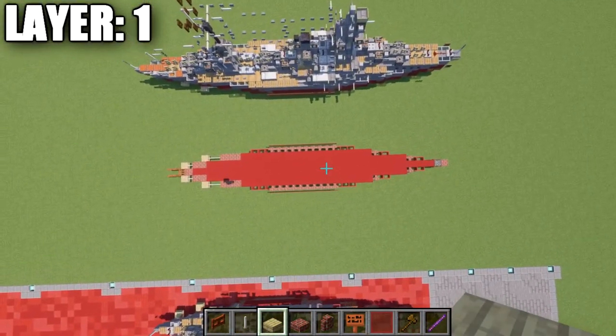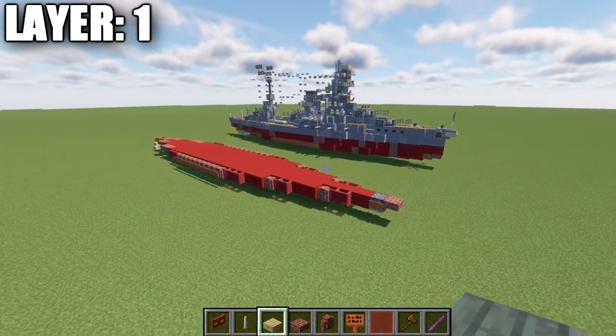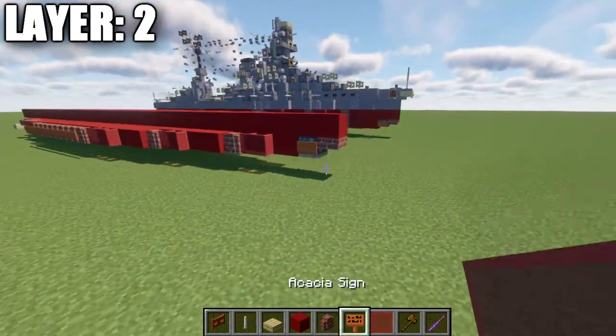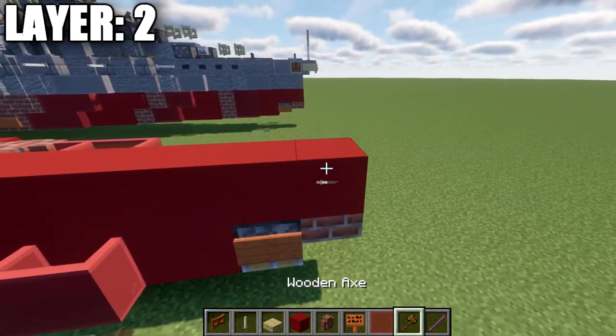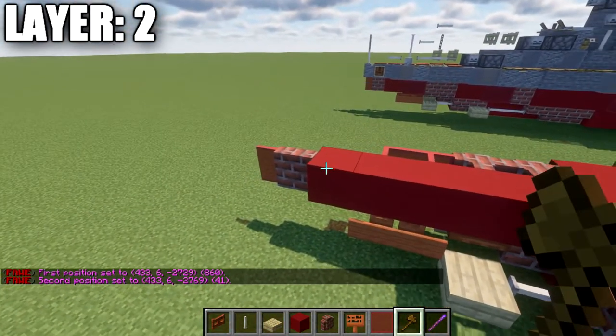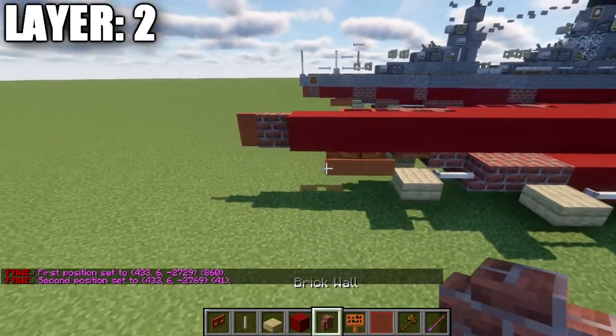Here's what layer one should look like from the top down view. Moving into layer two — place down a red concrete block on top of this brick top slab, then go back from this red concrete block with a long row totaling 41, sticking one past the last acacia wood fence gate, followed by a brick wall and a red stained glass pane. That right there is going to be our centerline of the ship, and we're going to start working our way out to the sides.